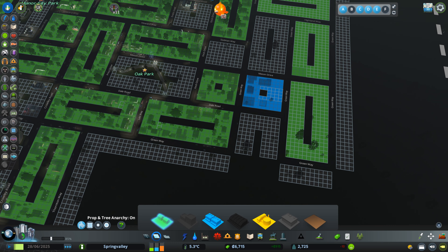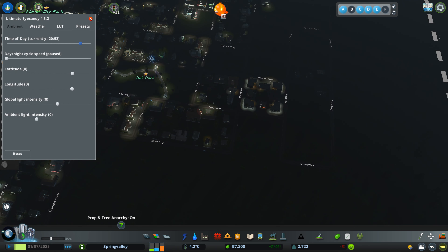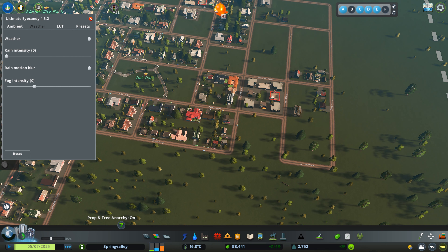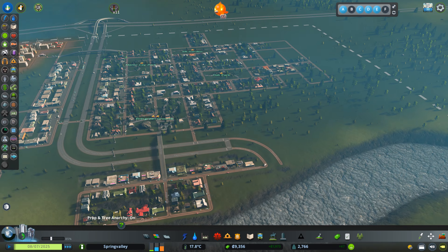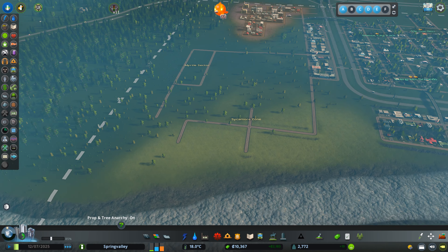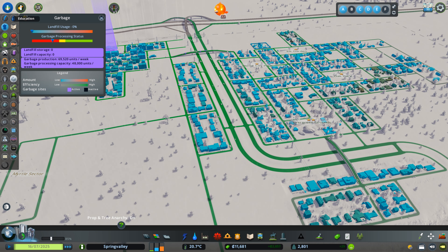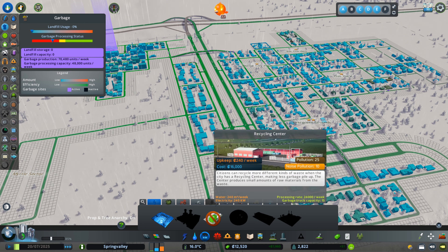I also want to make sure that I'm using my time properly. I'm using my time sufficiently just to make sure that I'm able to get a few more citizens into my town. I'm going to have one commercial district here, another zone for residential here. Taking care of the water first, just to make sure things are covered before people or businesses are moving in.